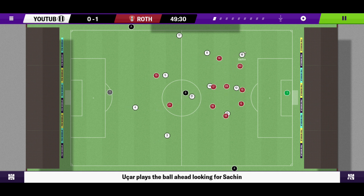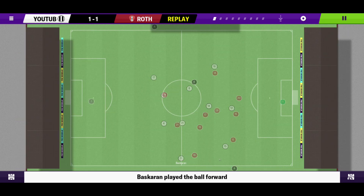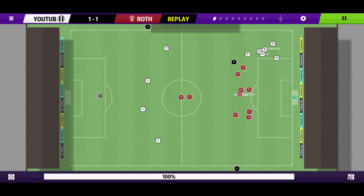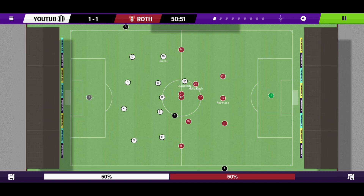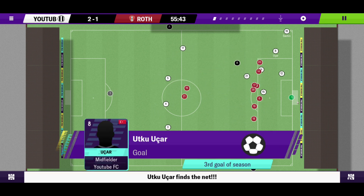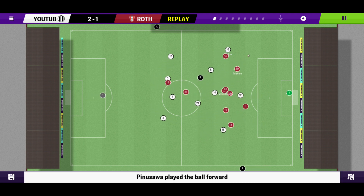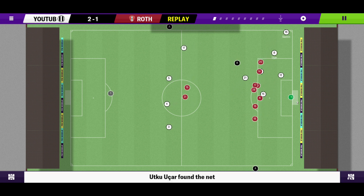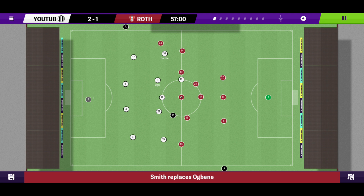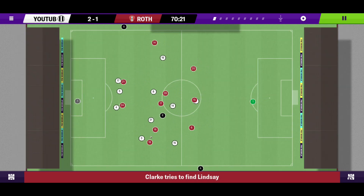Ukar again — good ball to Sachin, to Frankie, who makes no mistake! 1-1 — Frankie's 10th goal! Good movement involving Ukar, which hopefully gets his morale up. It was a good assist from Sachin — a pass cut across the defense to Frankie. Then good dispossession from Sachin again, to Ukar — and what a goal from Ukar! What a way to shut me up about that penalty! A deflected cross falls straight to the Turkish midfielder and he makes no mistake. 2-1!